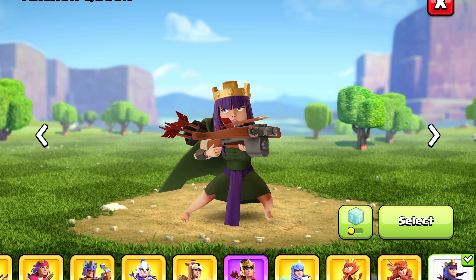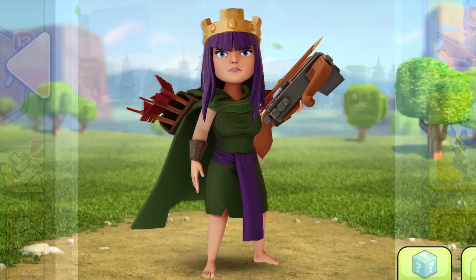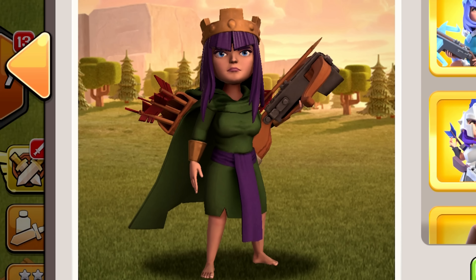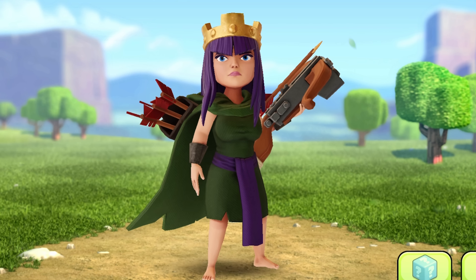Some of the textures on the default Queen skin have been changed from gold to black, like her wristbands and her quiver. Those used to be gold — let me know if you like the black color more than the gold. I think the gold matched her crown better, but now this kind of matches her bow better.